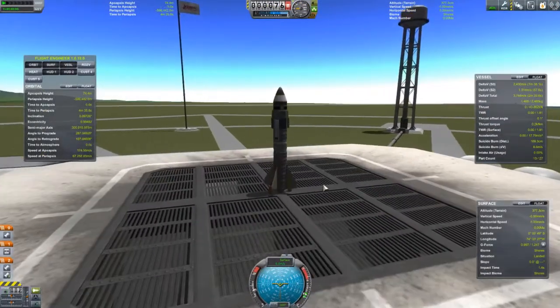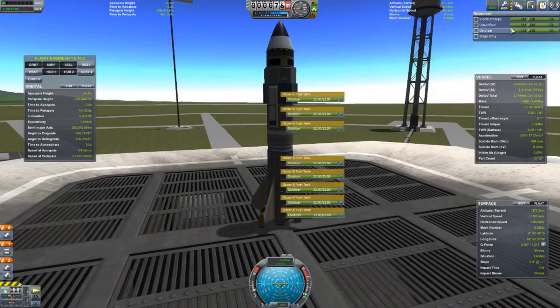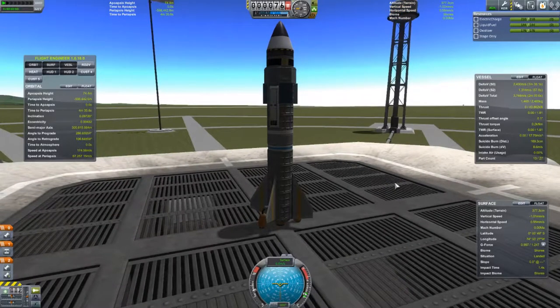It looks very small and lonely there on the pad. It's a pretty small rocket. I always double-check my staging — it's just generally a good habit to get into. Okay, staging is good. These side boxes you see here are from Kerbal Engineer, which is the only mod or add-on I use with the game. Throttle up by pressing the left shift key to make sure all the engines are throttled up full, and press the space bar to launch.